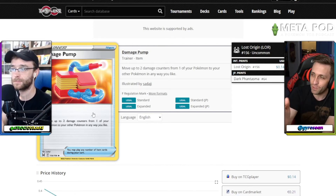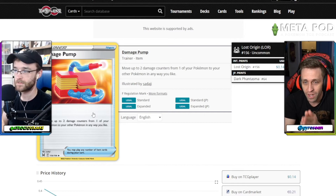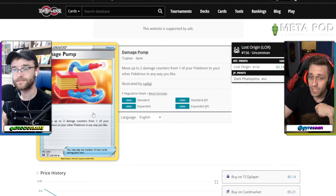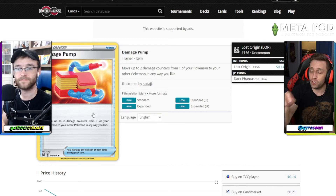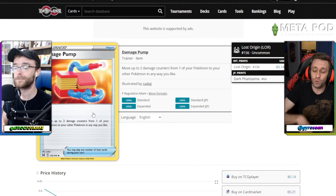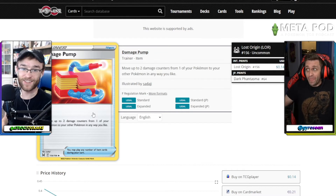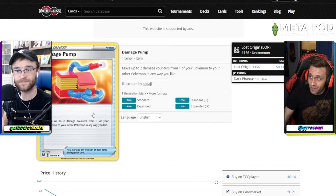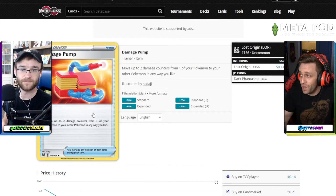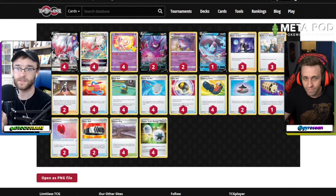There are two cards in the list that put damage counters on your other Pokemon. The first is Damage Pump — a four-of — you move up to two damage counters from one of your Pokemon to your other Pokemon in any way you like. So if Gengar comes down with three counters, one Damage Pump spreads those to two more Pokemon. Double Gengar plus two Damage Pumps means all six of your Pokemon have damage counters. No supporters needed.